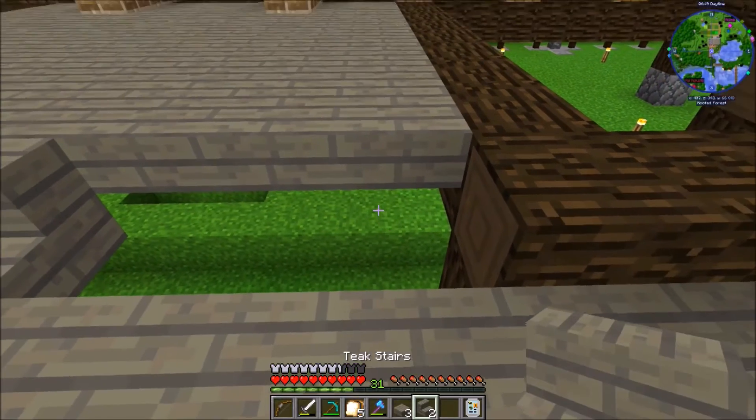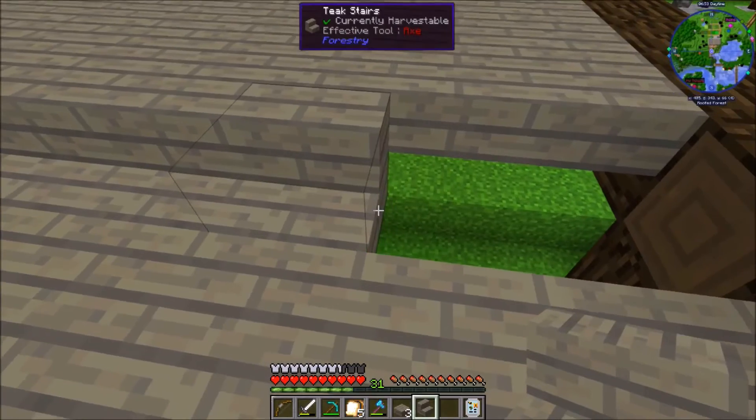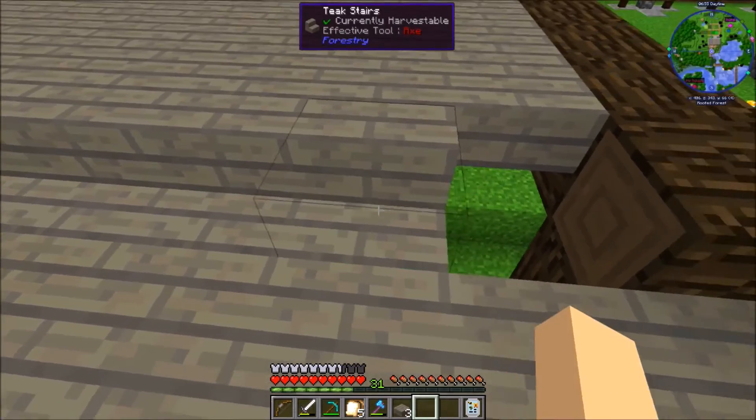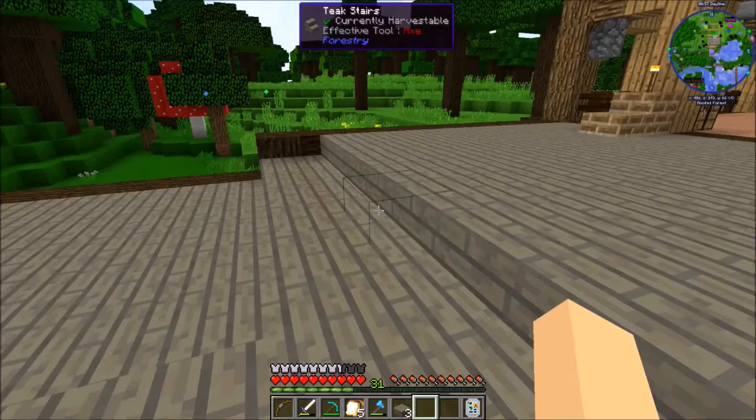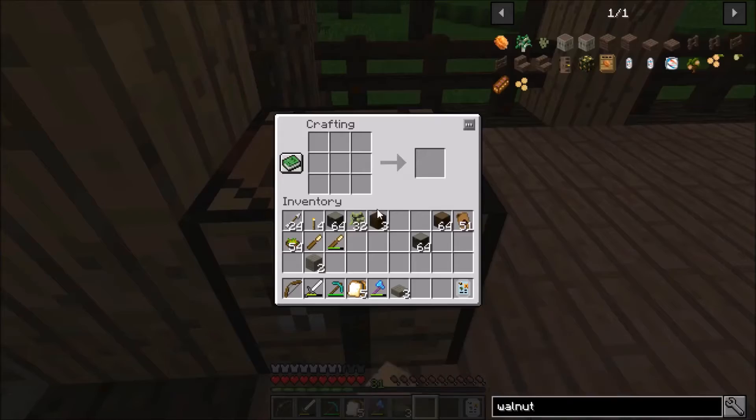We're going to leave this one right about here. We could use a little bit more of these stairs - I'm going to start plugging away and pulling these things out. There we go. Let's start bringing these things over, there we go. Let's get some extra stairs - one two three four. Can we just make some stairs? And it looks like we're going to need some more slabs as well.